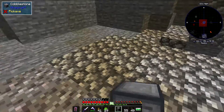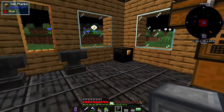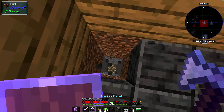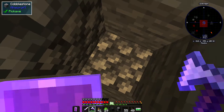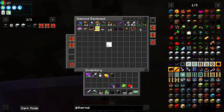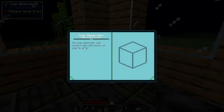Let's set this downstairs. I want to use that corner of the room. We'll put the coal generator in the floor. Oh my knees - I forgot about this hole and I can't fly without the angel ring. Luckily I can nerd-pole my way up there if I need to, but I'm going back down to the basement anyway.